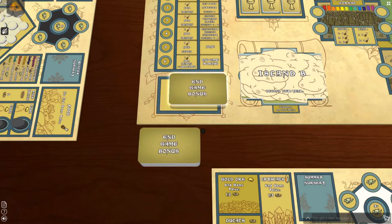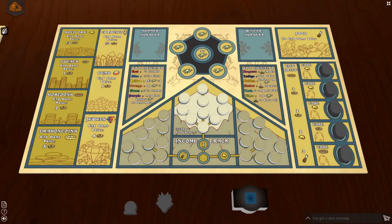Shuffle the end game bonus tiles and place one randomly on the space provided. Now, select a color and take the matching player board, dragon eggs, tiles, mountain space covers, dragon skull, and crystal ball.